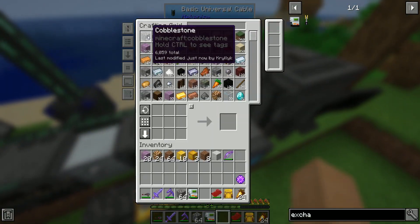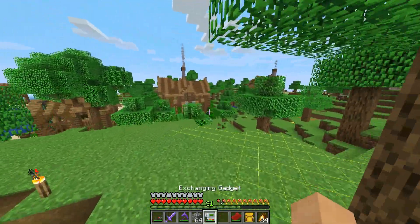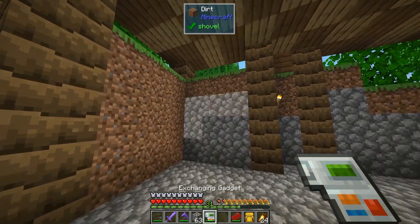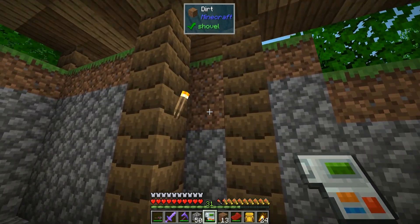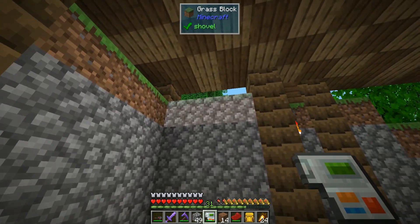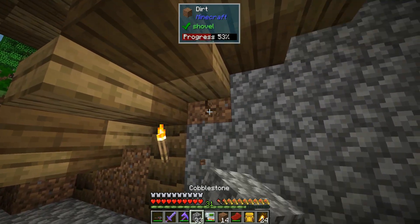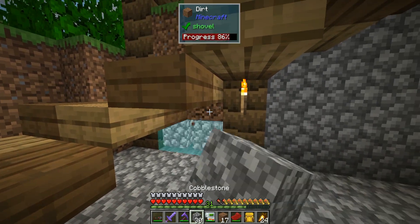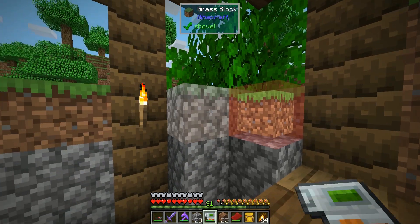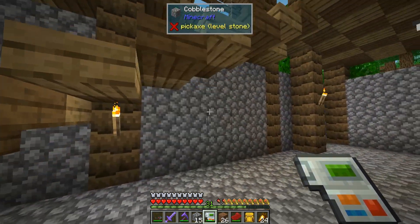This build is pretty straightforward — we're not rewriting the world, but this gadget is definitely helping. I want this to pretty much be all cobblestone walls. Cobble's not the nicest, we know, but it suits the build and you guys will see what I mean soon enough.